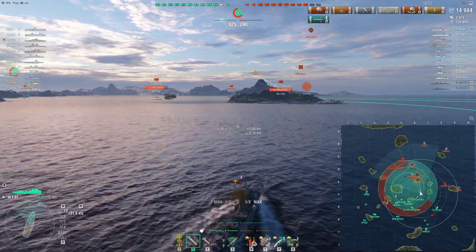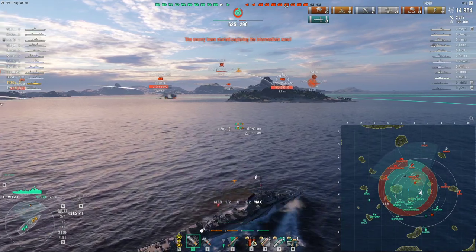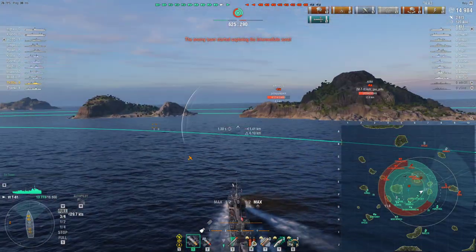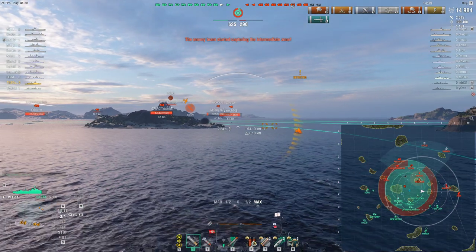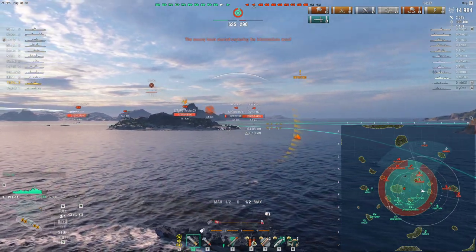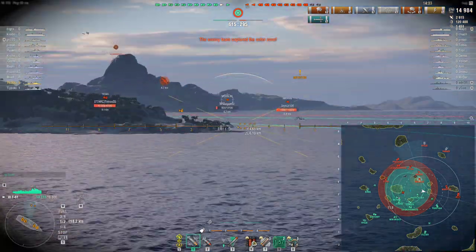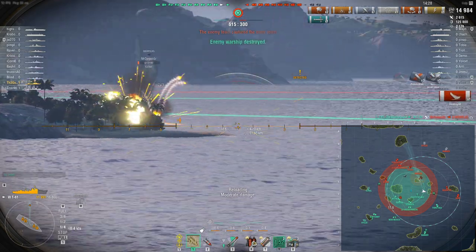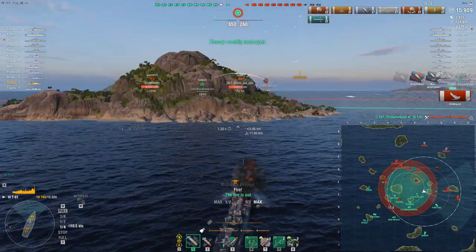Ryuho fighter's headed inbound, scrambling for his ally. Going to get spotted at 2.7 kilometers here. Thankfully the fighters zoom away, so I'm going to move out onto the edge and kill this Nicholas. Popping my speed boost so I can slow down more snappily. Going to finish off this Nicholas as I round this corner. I know there's also an Anshan over there — he's not my primary concern, I want this Warspite on the edge.